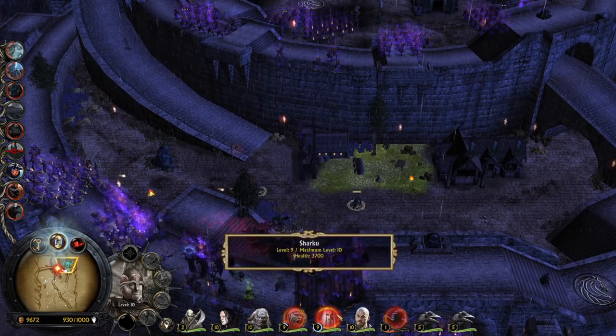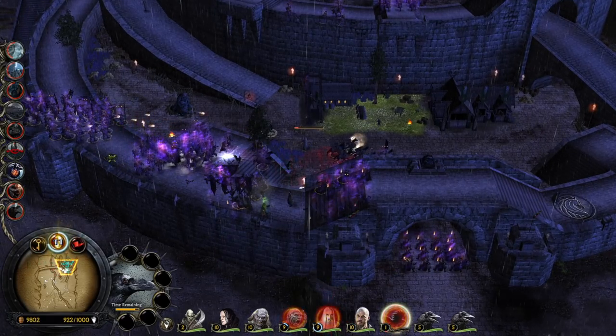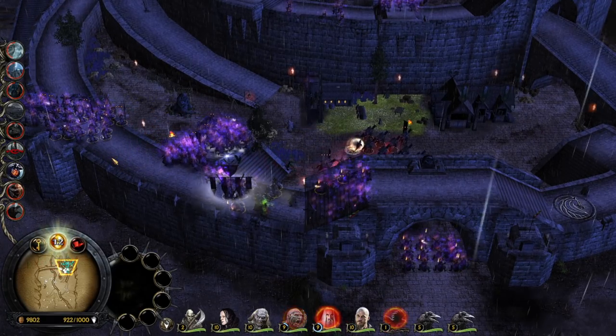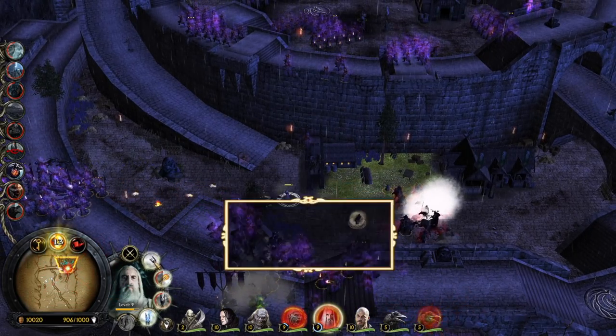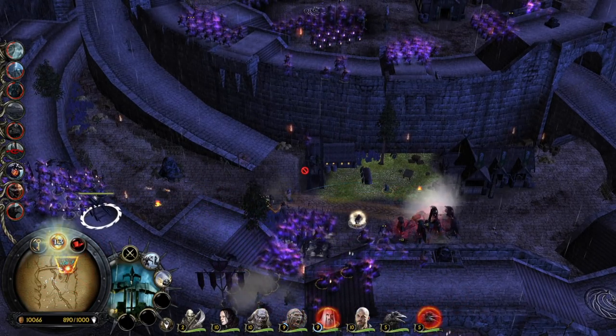Some stuff is happening — animations are happening and I don't really understand what's going on. The cave bats are going down. Side one is almost level 10 — level 10 is going to give you the chance to steal enemy units and make them fight for you.